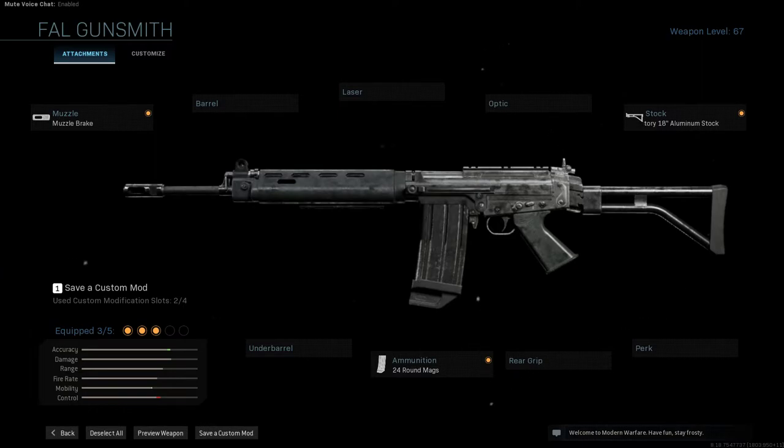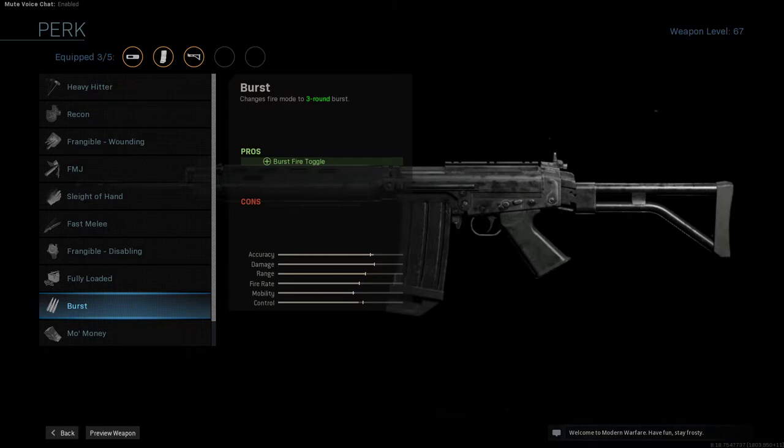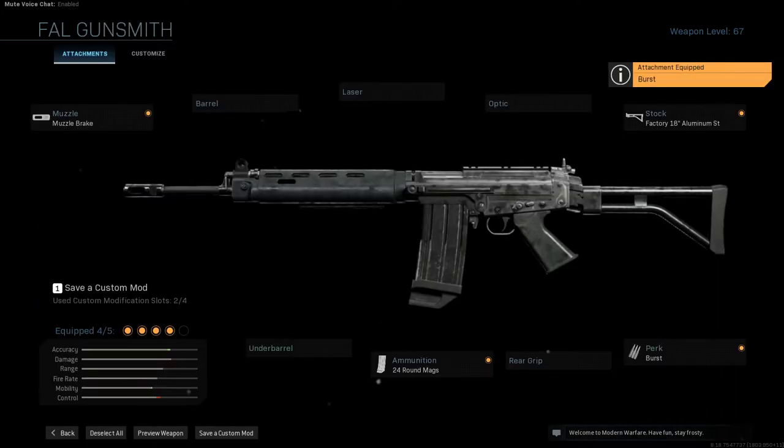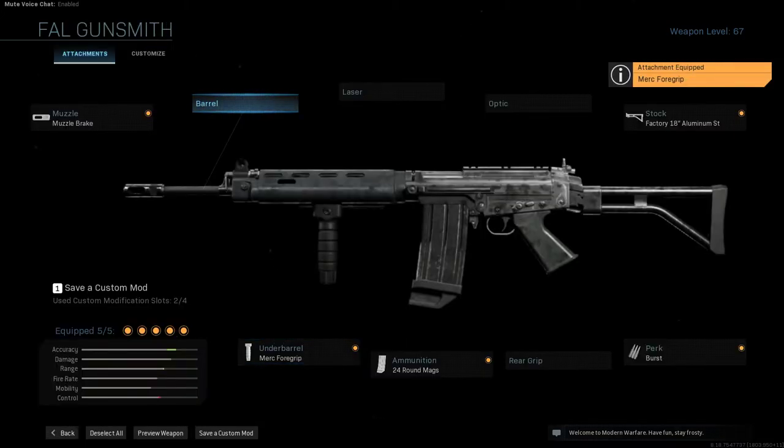That's pretty much the end of this build. There's nothing else aesthetically that changes, but to keep it movie accurate — and this is up to your preference, since it is semi-automatic either way — I put the 3-round burst perk on it because Al Pacino's character during the gunfight is firing in burst. But if you have a really quick trigger finger, you can save that slot for something else. I use my last slot to run the Merc 4 grip to help with hip-fire accuracy and recoil control, so I can get back some of the accuracy I lost by putting the stock on. As you can see from the stats, it's still on par with the base FAL.